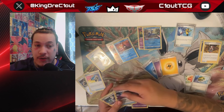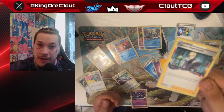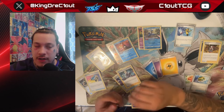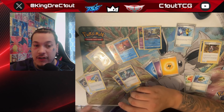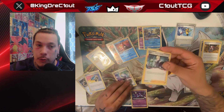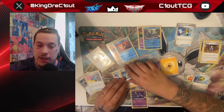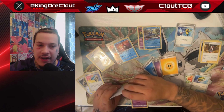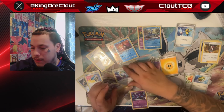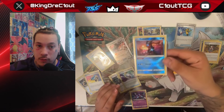Besides the Comfey engine, we also have a supporter called Colress's Experiment. Colress lets you look at the top five cards of your deck, pick three to keep in your hand, and put two into the Lost Zone. So if you go second and get two Comfeys and a Colress, you can be attacking with Cramorant for free — that's usually the route we want to take on our first turn going second if we can.